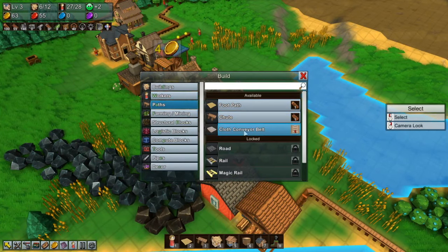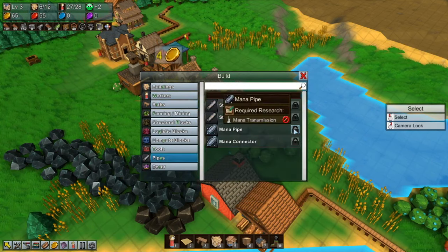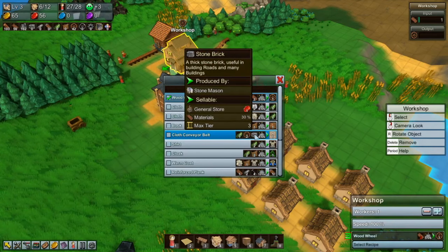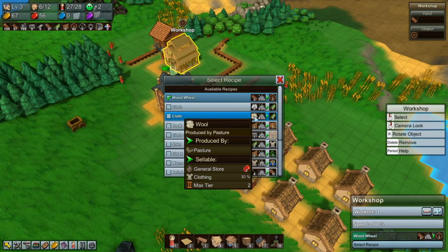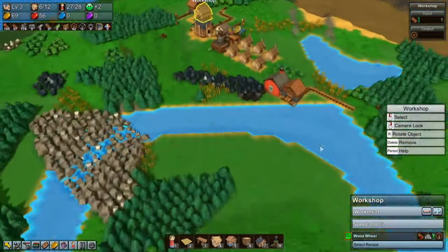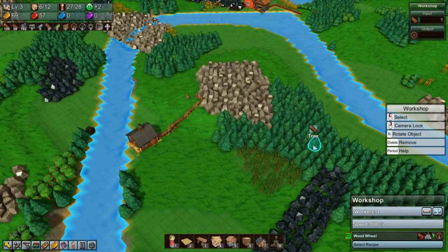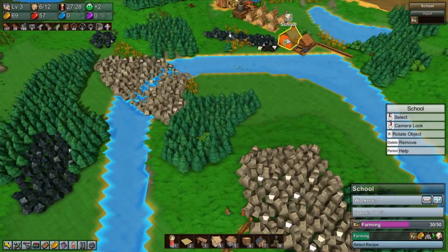For conveyor belts, because we'll need a lot of these, they are produced in the workshop. Let's see what they need - conveyor belts need cloth, which is also made in a workshop, plus wheels and stone brick. Cloth we can get from one wool made by a pasture, or we can get it from a cotton farm. A cotton farm is going to be slightly easier, because then we don't really need to mess around with animal feed and fertilizer as much. But we do need to get the farming done for that.